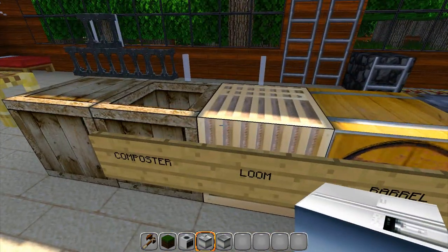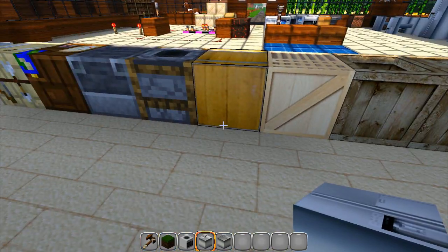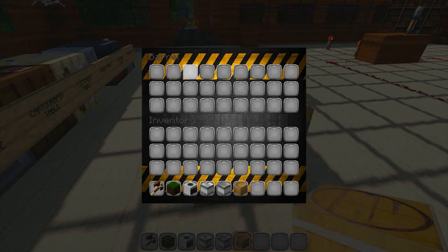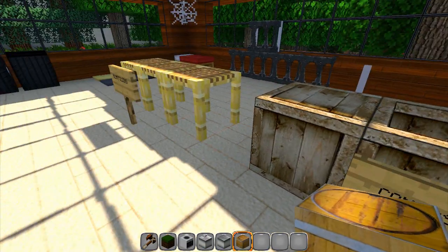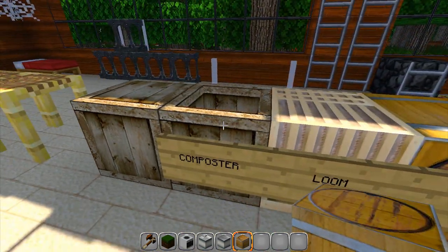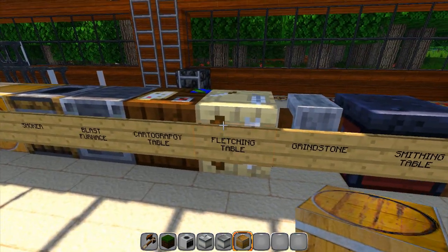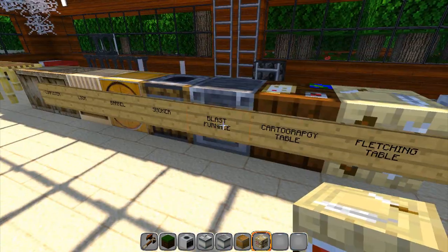I've got some new textures for these - oh yeah, the loom. Have you guys seen these yet? I think I might have added these in 1.14. But the barrel, and then we had - yeah, the new interfaces. I think I did add these because we got the scaffolding on the last ones. So I did the compositor, the loom, the barrel - those are all my textures. I didn't get to any of the GUIs inside though.